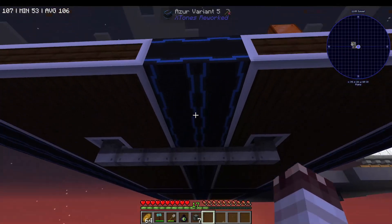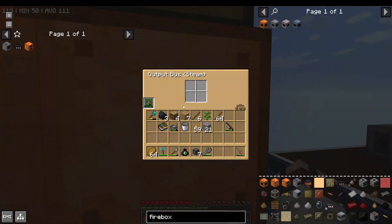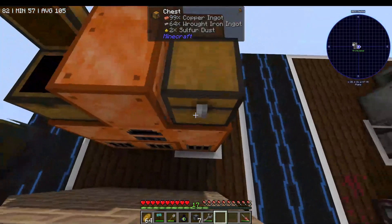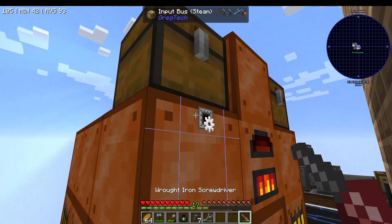And we have a steam line right underneath our cute little base. The steam oven has an input bus, which accepts items, and an output bus, which exports items. The output bus has item auto-input enabled, so we didn't actually need this conveyor. But we did use a conveyor to get items from this chest into this input bus.